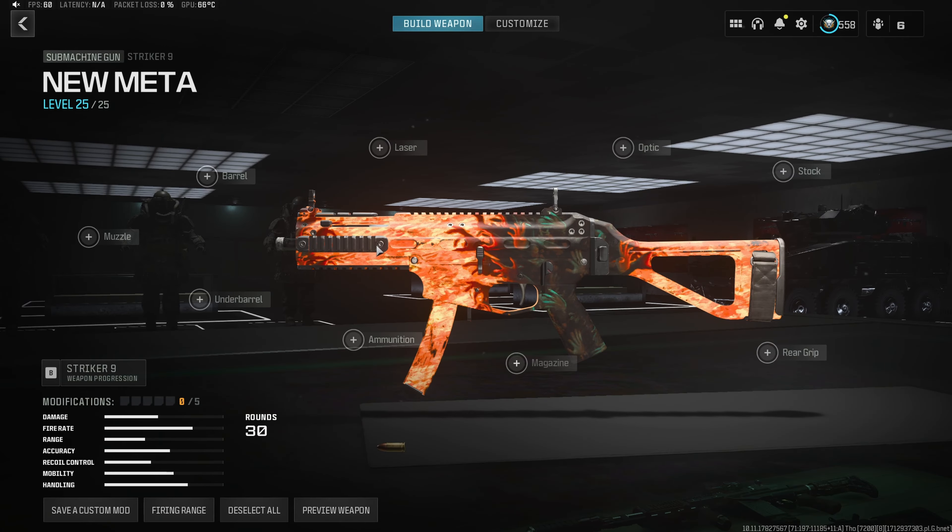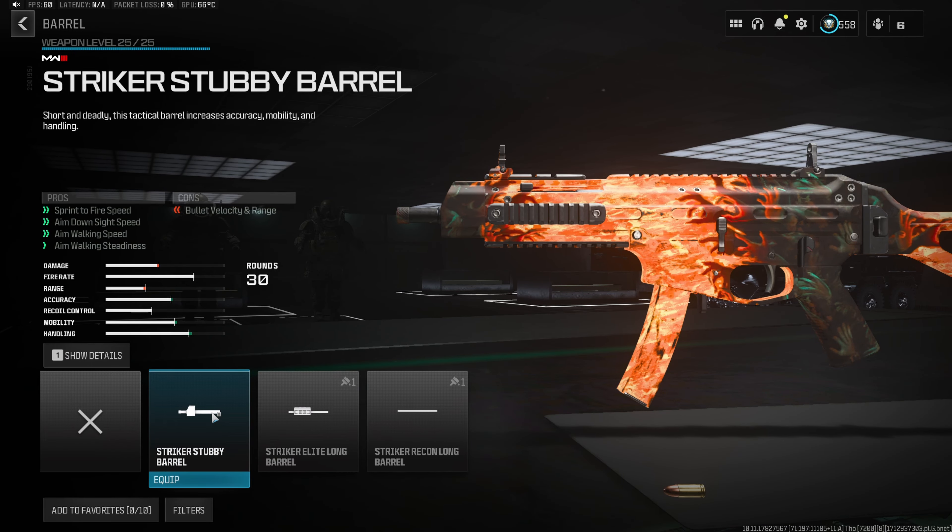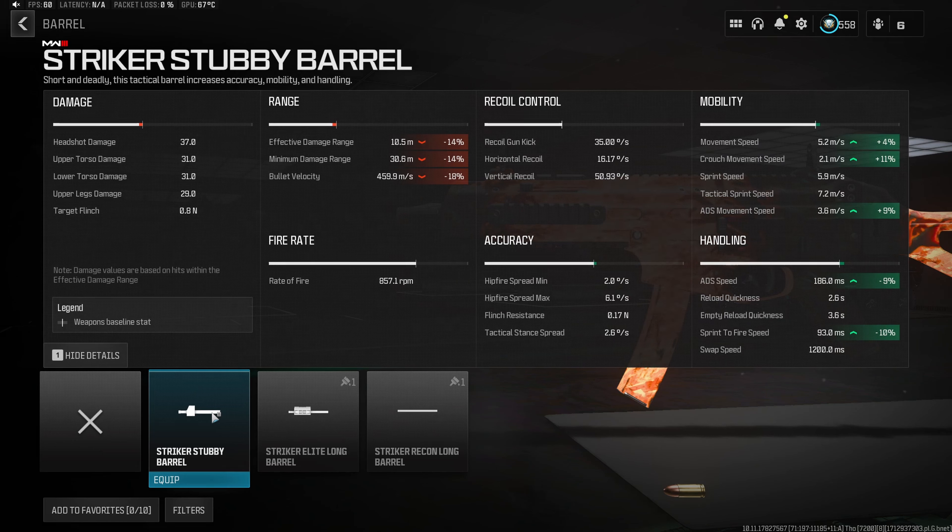Jumping straight into the first attachment for the Meta Striker 9 build, we do want to start with the Stubby Short Barrel, which is going to increase our accuracy, mobility, and handling. We get a 4% increase to our movement speed, a 9% decrease to the aim down sight speed, and 10% to the sprint to fire time, giving the Striker 9 some of the best mobility and handling in the entire game.